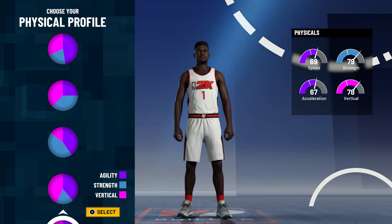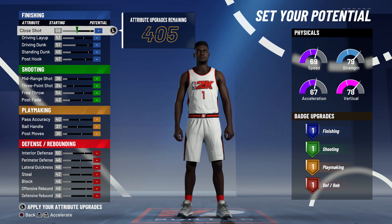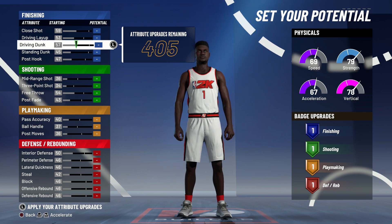When it comes to the physicals, the balanced physical once you max this build out gets 99 overall. The balanced physical for this build is gonna be really, really good. Now we're gonna set our potentials, and this is where it gets interesting. Watch what I do — everything's gonna work out at the end.